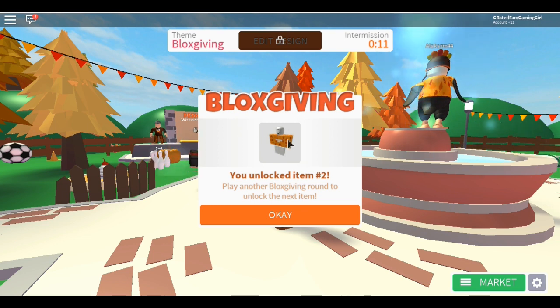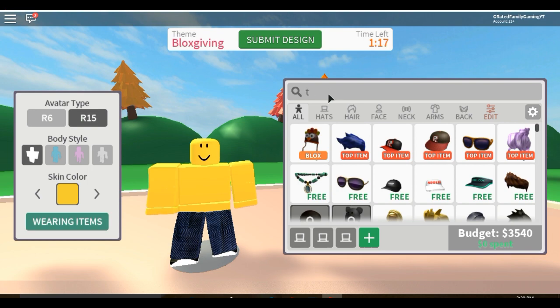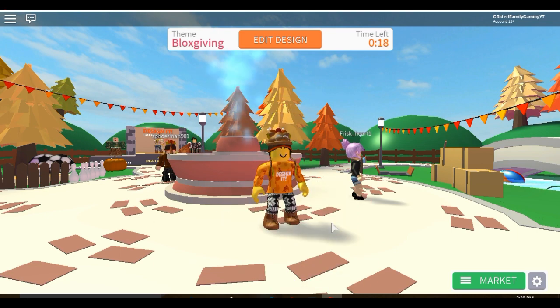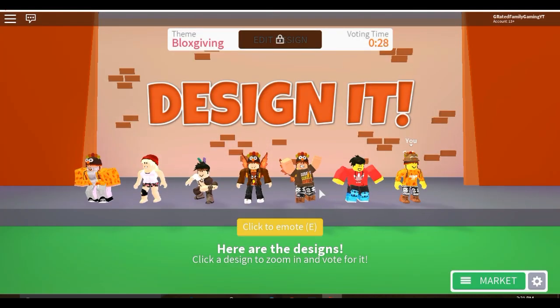Once again I'm just going to close this and keep looking in other servers. Otherwise you'd play through three or four different themes before it cycles back to Blocksgiving, which wastes time. I found a server with a minute and twenty seconds left, so I'll just go in and do a really quick design. The only thing that matters is that you're in the Blocksgiving event.